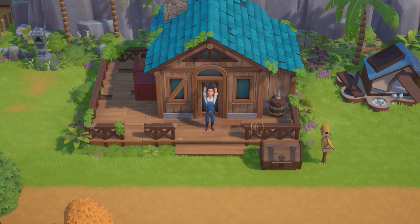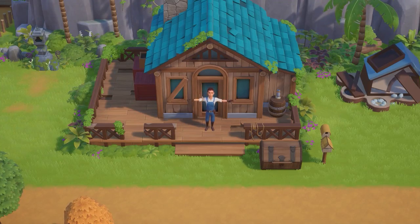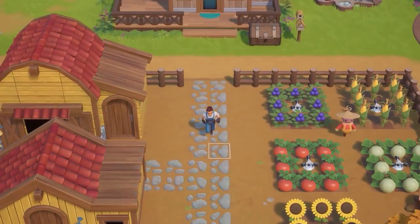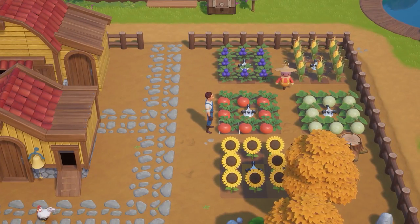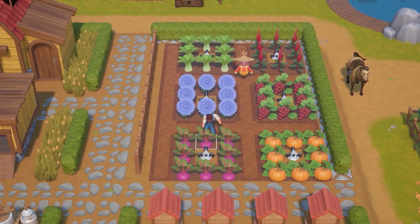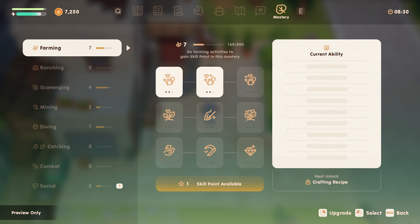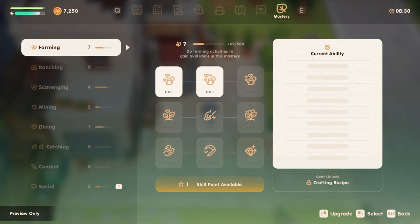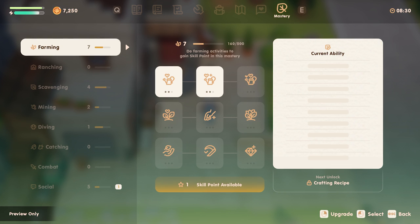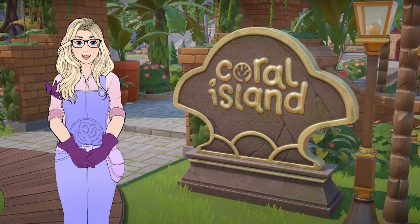Not only can you level up your crops, but you can also level up your own skills as a farmer. By carrying out various farming activities you will gain skill points, which you can redeem for perks on the skill tree. We don't know exactly what skills will be available, but we can guess things like increased proficiency with tools, increased chance to yield multiple crops from a single plot, increased sell price, and increased chance of higher quality crops.